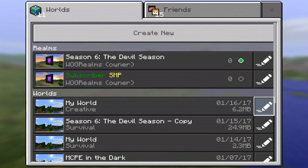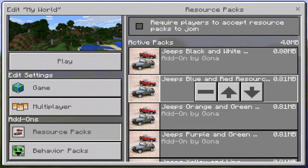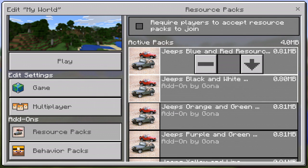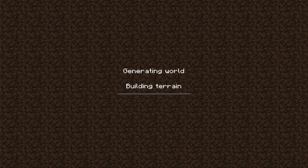You have to change the resource pack if you want to change the color of your vehicles. Let's go ahead and try the blue and red ones — move that one on top and see what they look like. They're basically the same retextured items; it's just the colors are different.